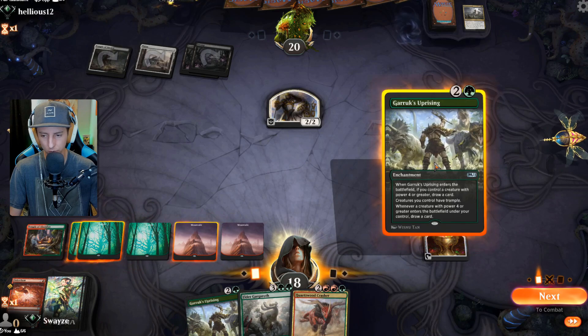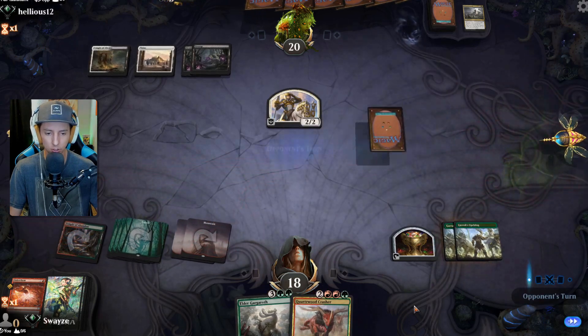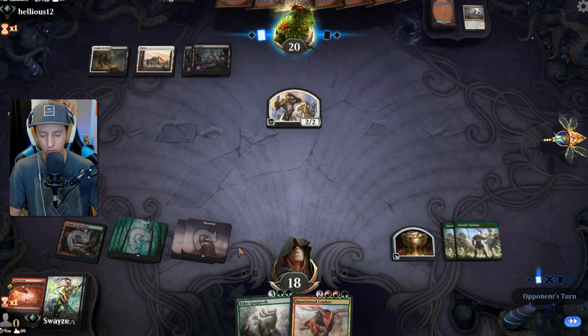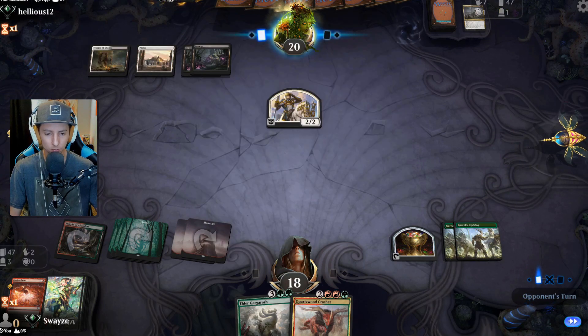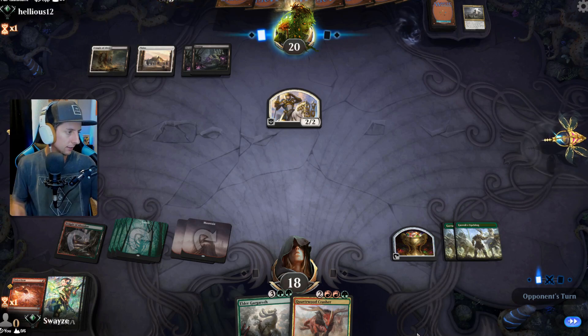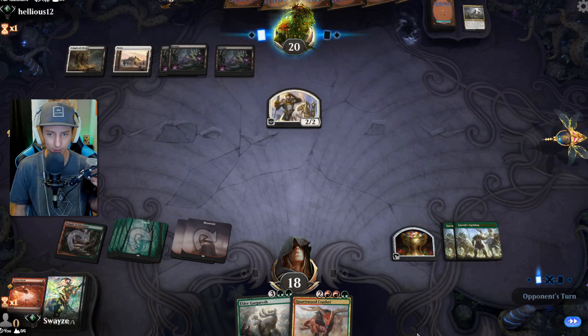Part of me really just wants to play a big creature, but I think double Garruk's Uprising is nice. There's really no way for them to get rid of enchantments — they have creature destruction but seeing Doom Foretold makes me a little nervous. However, double Garruk's Uprising makes me feel a lot better — they're going to wish they didn't play Doom Foretold so soon just to make me discard a card. That was a terrible idea on their part.